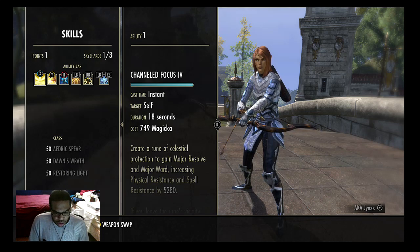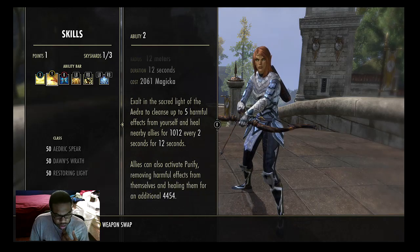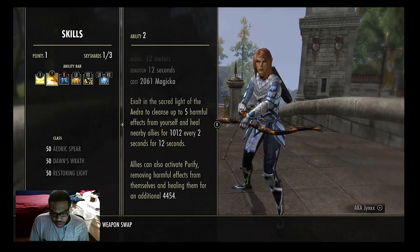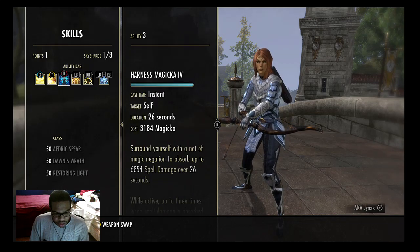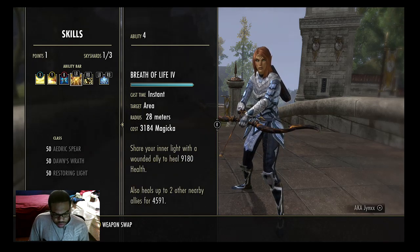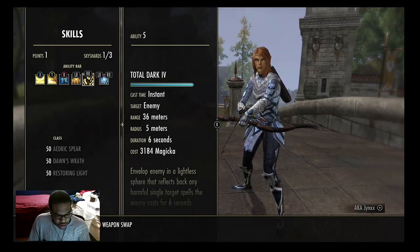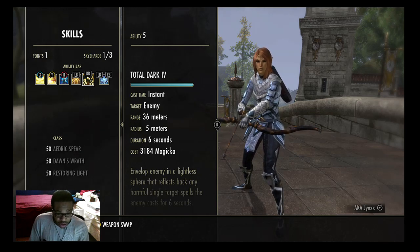My bow bar is pretty much my buff bar. I'm using Channel Focus, which gives me the physical and spell resistance buff. Purifying Ritual cleanses any DoTs, cleanses meteors, Talons — you name it; it's really good. Harness Magicka is some sort of shield — it does nothing against physical but helps against magicka builds. Breath of Life is the best heal in the game by far. Usually I'd have Proxy Detonation here but I haven't unlocked it on this character yet — I only got this character to vet 16 about a week ago.